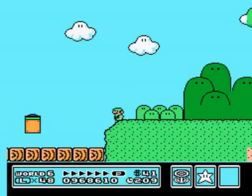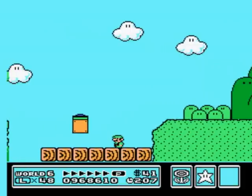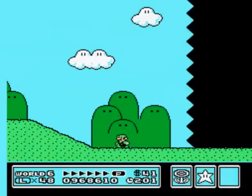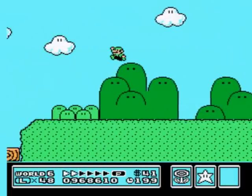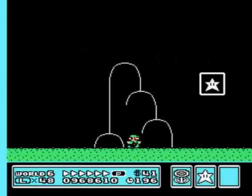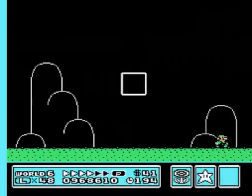Oh yeah, here you need to — if you fly straight up from here, there's a big field of coins. Like a 9 by 9 thing of blocks that turn into coins. You just fly up this way. I lost my leaf, but that's what that does, just so you know.